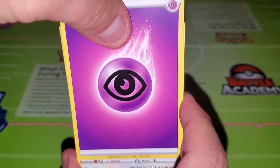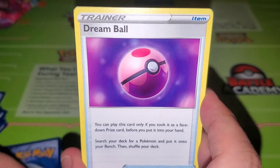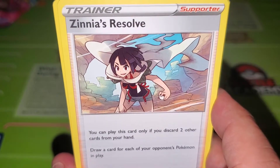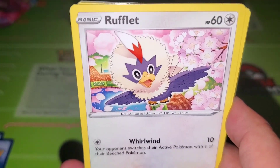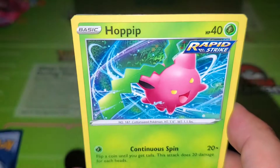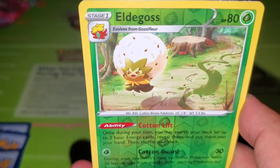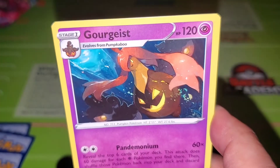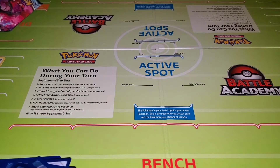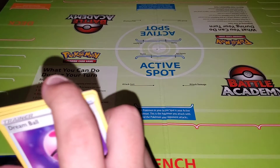One, two, three, four. We got a psychic energy, Vigoroth single strike — very nice — Dream Ball, Zinnia's Resolve — not the full art version we're looking for — Roughlet, Roggenrola, Wobbuffet, Hoppip, Swablu, Eldegas, and Goregeist. No worries — I wasn't expecting much because the code card was green. Hopefully we get something good in these next few packs.